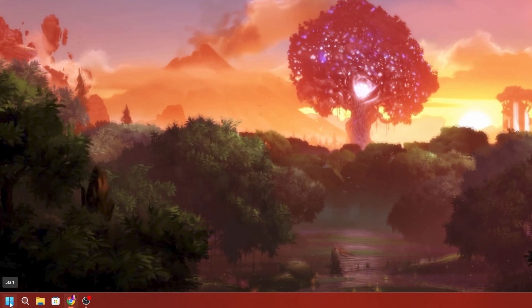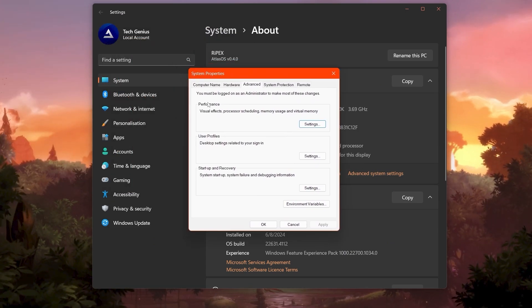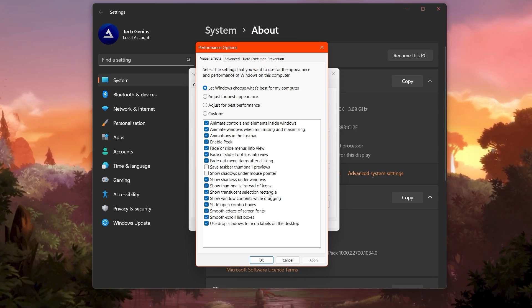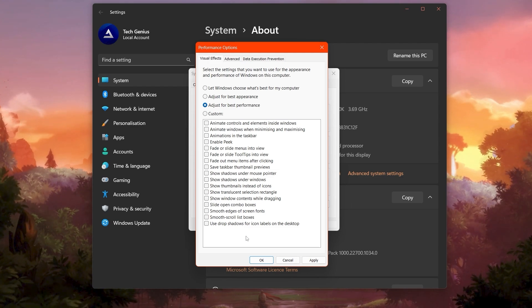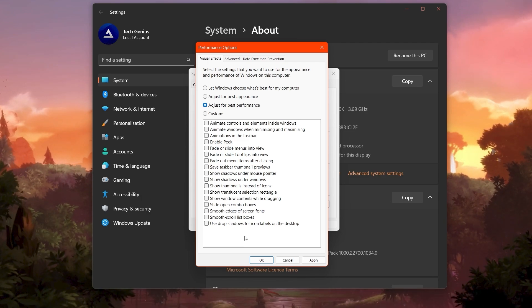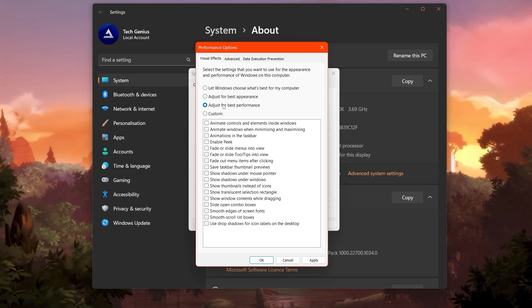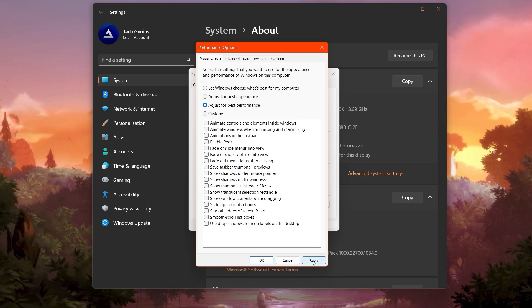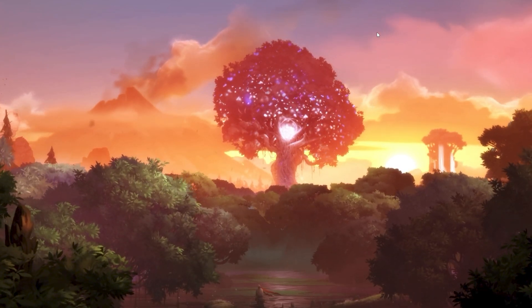In the next step, we are going to optimize our Windows visual settings. Go to the Windows Start icon, right-click, and open System Settings, then go to Advanced System Settings. In the popup, go to Performance Settings, where you'll find all visual-related settings. If you have a low-end PC, select 'Adjust for best performance' — this disables all visual effects. As a gamer, you should always choose 'Adjust for best performance.' Click Apply and hit OK.